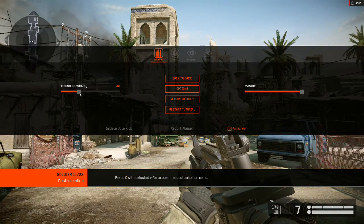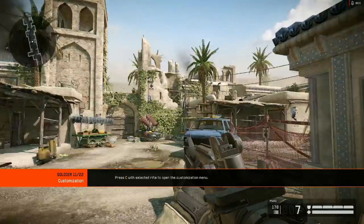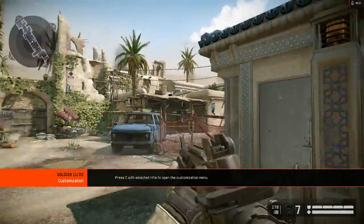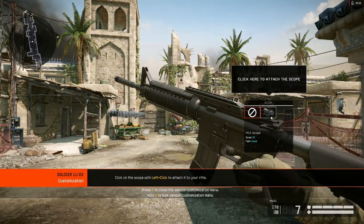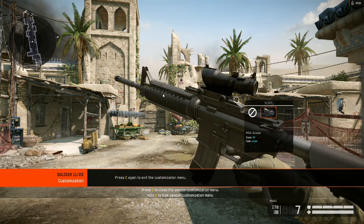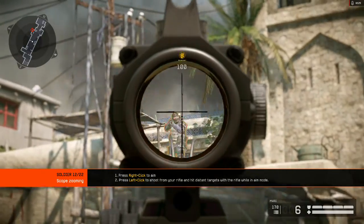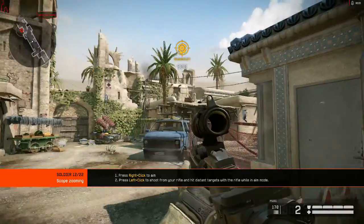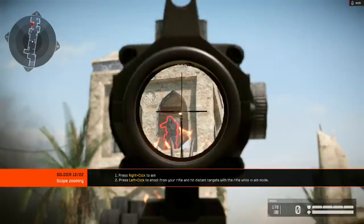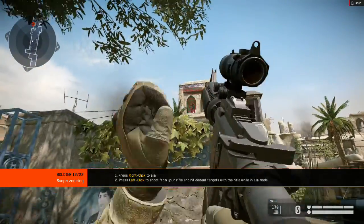Most weapons can be customized with attachments. Attachments change the functionality of your weapon and thereby your possibilities in combat. Let's see if this works — attach the scope to your right. Scopes offer greater aiming precision at longer ranges. Hit the target aiming through your scope. Now I can fucking do this.